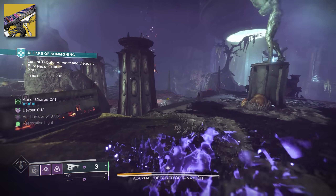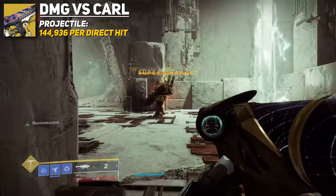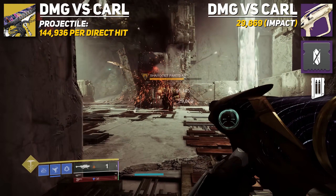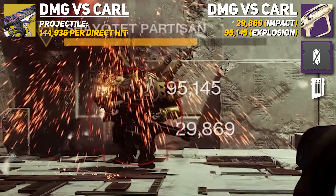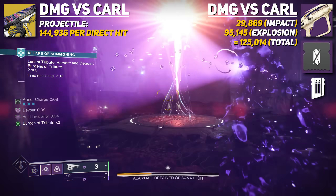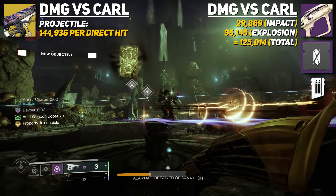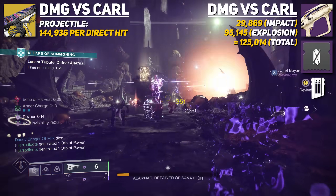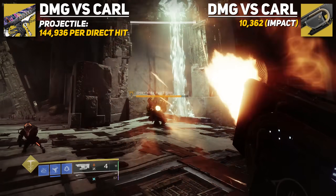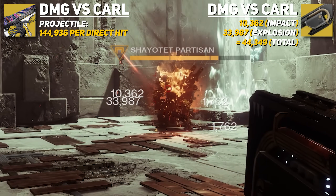There is a strong case to be made for this weapon purely because of its projectile damage potential, and it starts to look even better when comparing to other weapons. A base Adaptive Frame rocket like Apex Predator, with a spec mod and Impact Casing, hits for 29,869 impact damage and 95,145 explosive damage, coming out to 125,014 total damage. And comparing it to something like Jotun — another fusion rifle — Jotun hits for 10,362 impact damage and 33,987 explosion damage for a total of 44,349 damage.